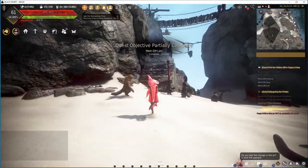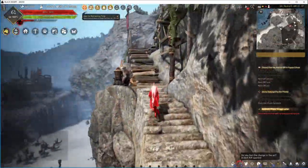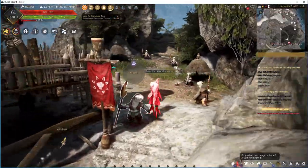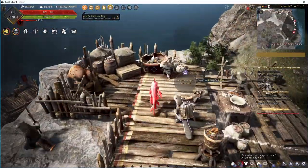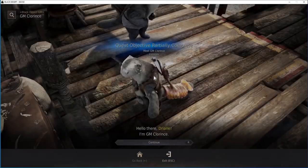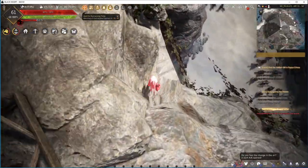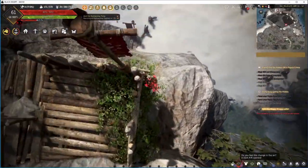Then we need to get up high, so we're going to go up these stairs here to the next GM. There's GM Clarence right there. That one's all set. And now be careful — we're going to jump right down here.